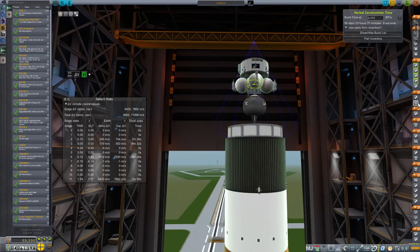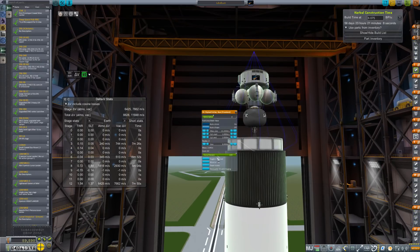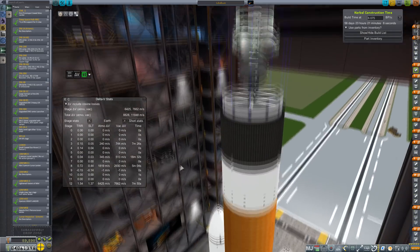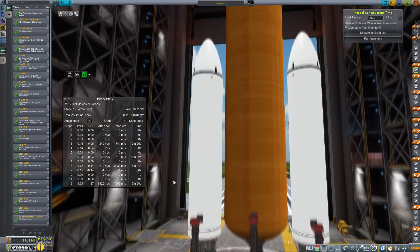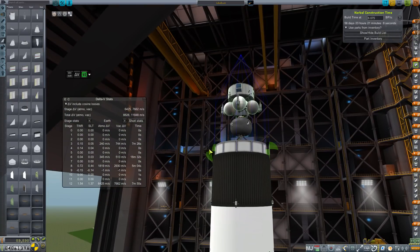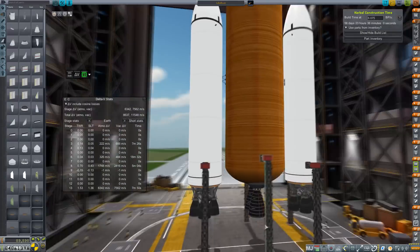Everything tends to get a little screwy when you pull things from the sub-assembly menu. There's some trick about leaving blank stages above something when you save it to sub-assembly — I just never remember to do that. Make sure auto-strut is set, adjust the fairing size since it won't do that automatically, get the aero fairing on, and hand it over to old me.